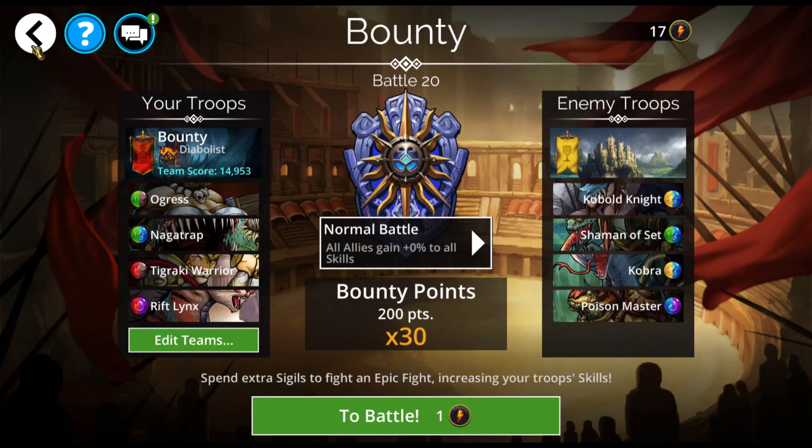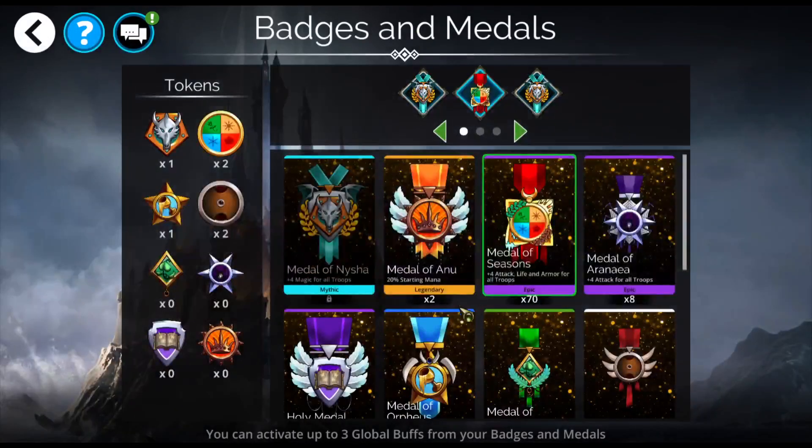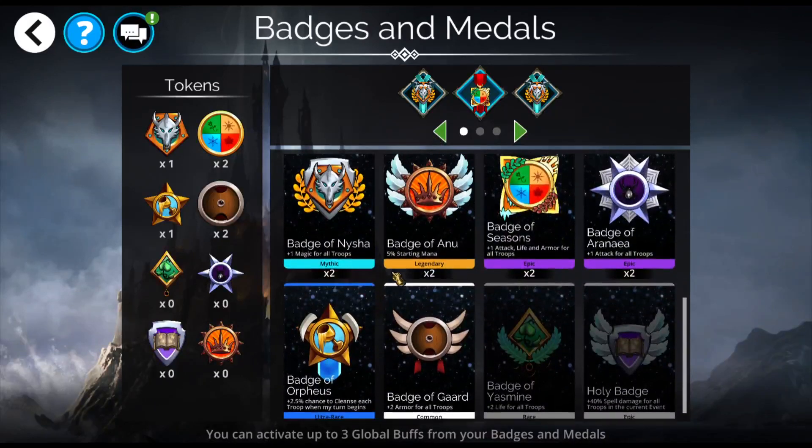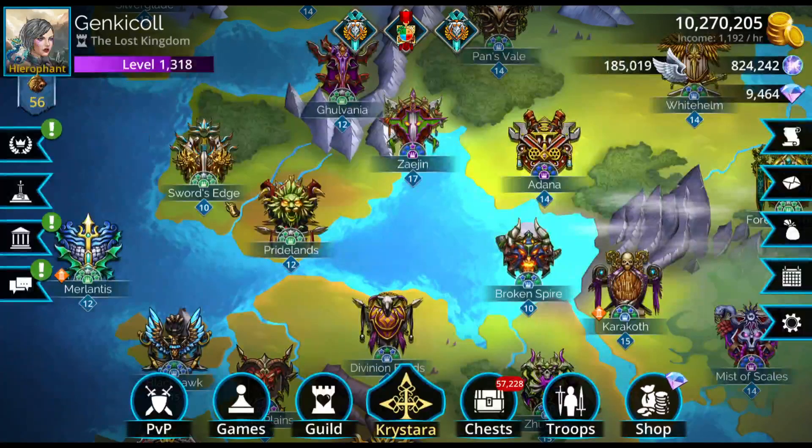Something else I need to tell you is that, because I hate Bounty, I am actually using 2 Medals of Nyxia and a Medal of Seasons. I'm only using the Medal of Seasons to get a little bit more out of Ogress to blow things up. Otherwise I would be using my badge in here, because I don't like Bounty. It's such a grind.